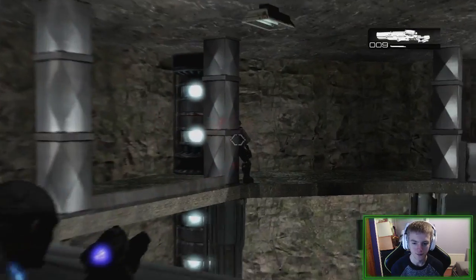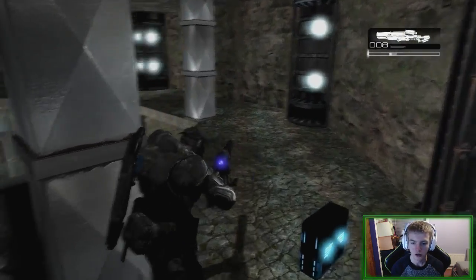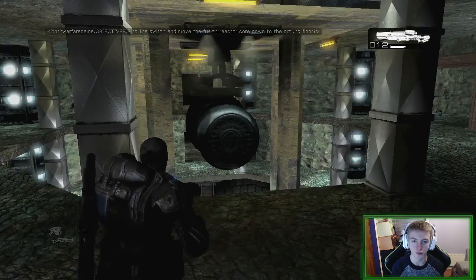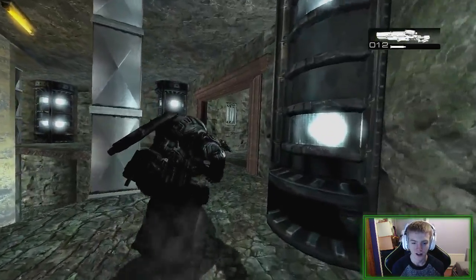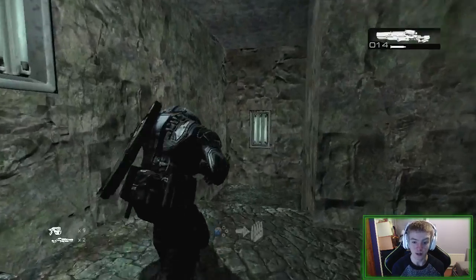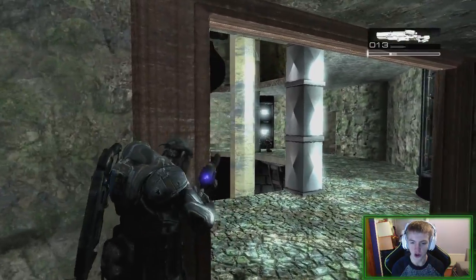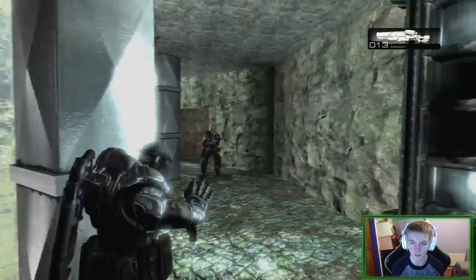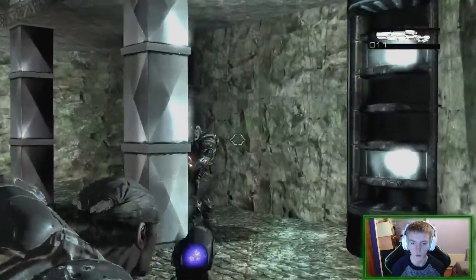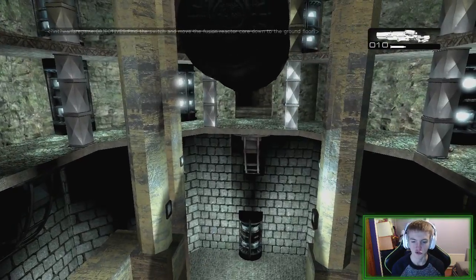This is slightly loud, let me turn it down. This guy took a sniper shot — you can't survive the pistol though. Find the switch and move the fusion reactor core down to the ground floor. Those are funky ways of telling you the objective — zoom zoom zoom, we've got to go downstairs. Slightly weird but I like different. There's people upstairs — did they just spawn up there when I came downstairs? Actives prevail always on Gears 1. I like how I can remind myself where the objective is by simply just zooming in.